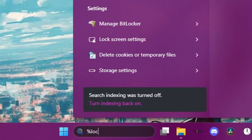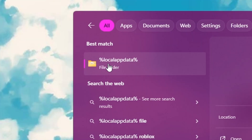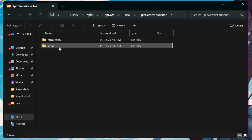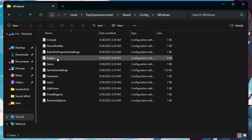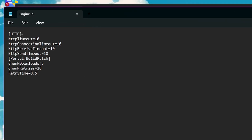Next, go back to the taskbar and type %localappdata%. Click the folder and when you open it you'll see your app data. Scroll down until you see Epic Games Launcher, then navigate to Saved > Config > Windows, and click on Engine. It should be blank — just paste in the config. I'll leave this in the description. Then click Save and close it out.